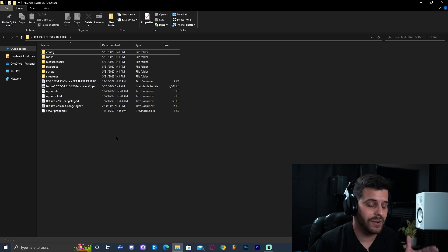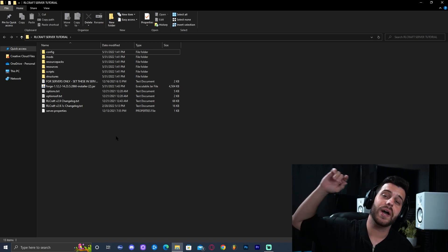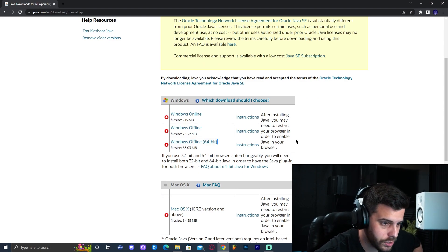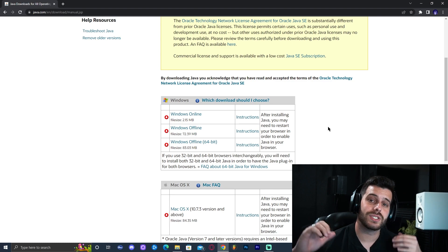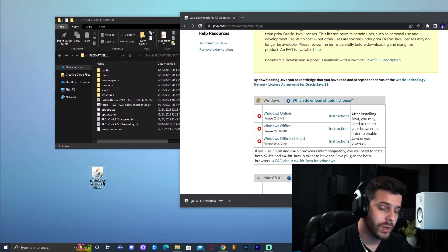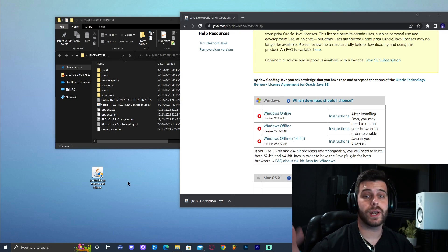In order to play Forge 1.12.2 or any modded older Minecraft, we need Java 8. Click on the fourth link in the description, which will bring you to a website where we scroll down to find Windows Offline 64-bit. Make sure you download the 64-bit version — that's the only way you'll be able to allocate more gigabytes to the server. Click that link for Windows Offline 64-bit and the download starts immediately. Drop this file onto the desktop — not into the folder — so you don't mix up the Java installer with the Forge installer.